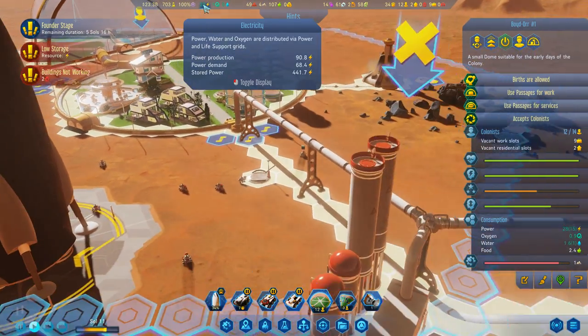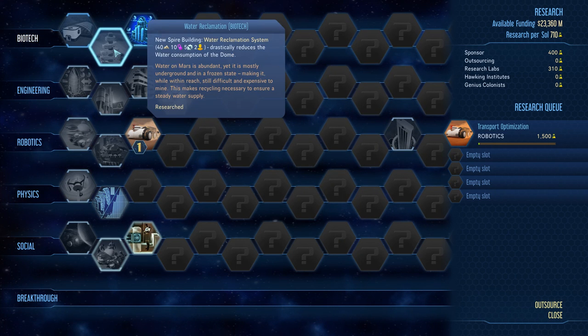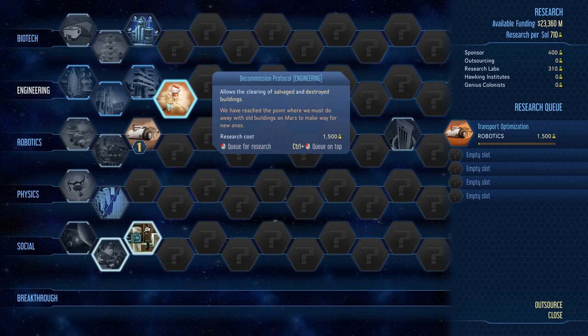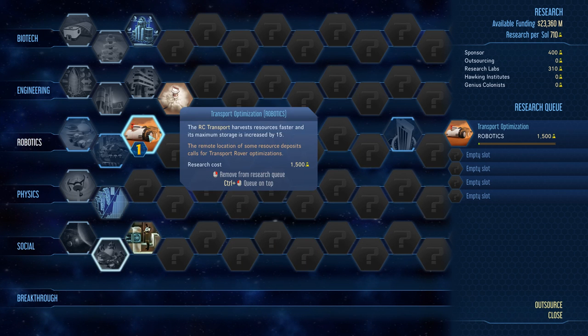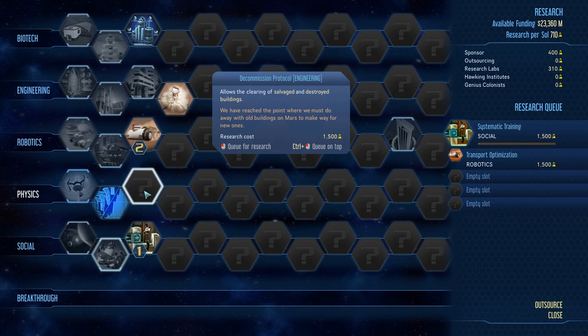Power demand. Store power. Research complete - Water Reclamation, which drastically reduces water consumption of the dome. Moxie upgrade - oxygen production increased by 50%, probably not a bad idea. No active research - do that one then that one.